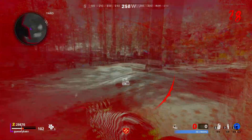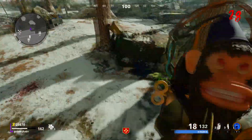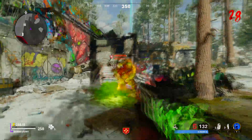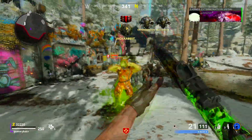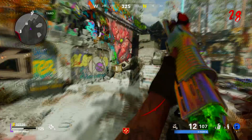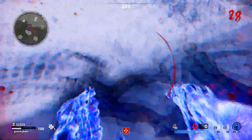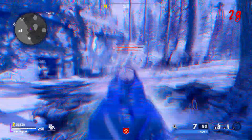That's it for the challenges. Now we're moving into the Create-a-Class part and I'll show you the overall best class setup I think you should run when doing the challenges for this gun. The AK-74U is actually one of the only guns I use the regular iron sights on — I think the iron sights are very good on this gun. You can rock a reflex if you prefer, but that's personal preference.